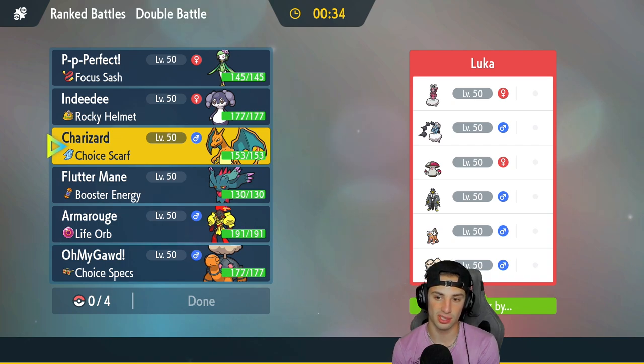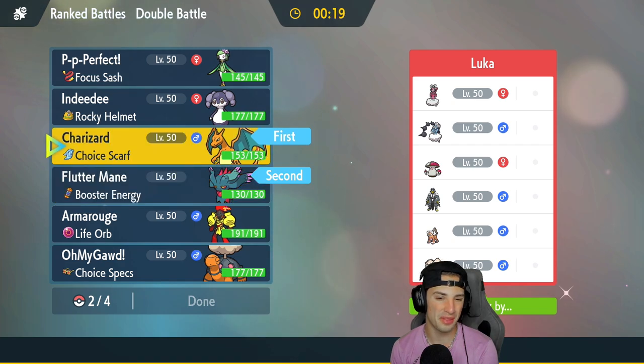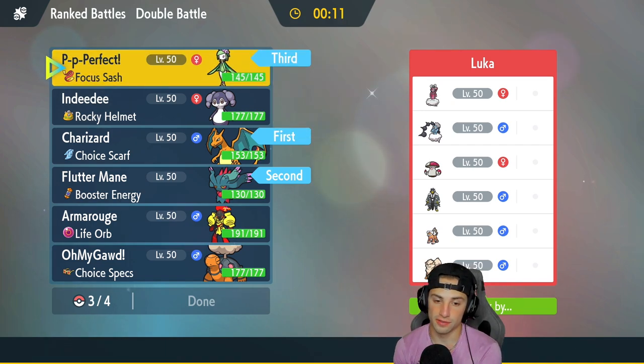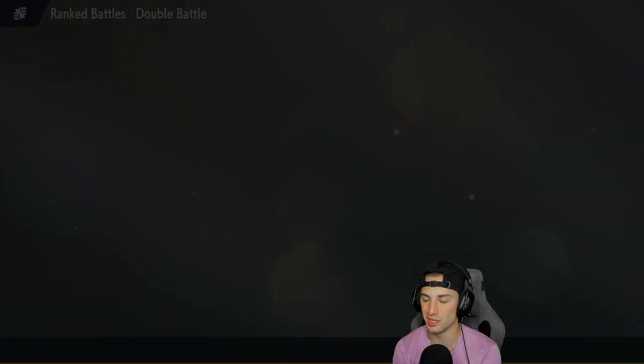We're going in with both Flutter Mane and Charizard up front. Nobody outspeeds Flutter Mane so we're fine. In the back end I could go Torkoal and Lilligant, and I definitely want Torkoal if sun is being set. Final position maybe just Indeedee for support on the side. We're not popping Trick Room in this matchup, so we don't really want Torkoal or Armarouge leading. Sun is a must bring.